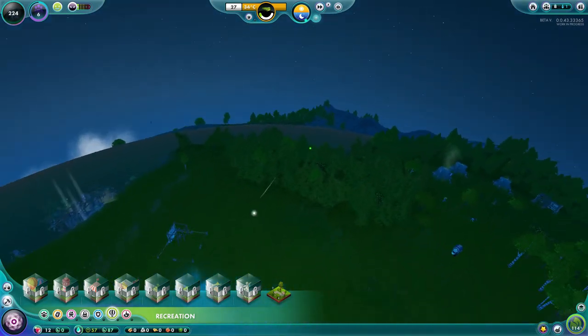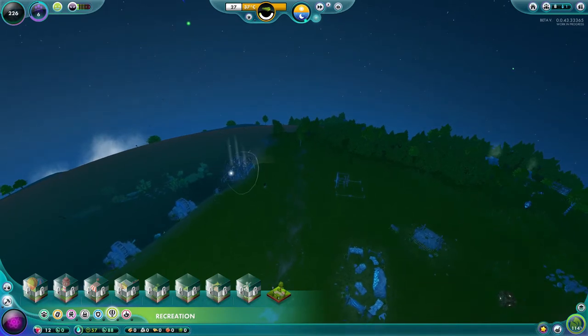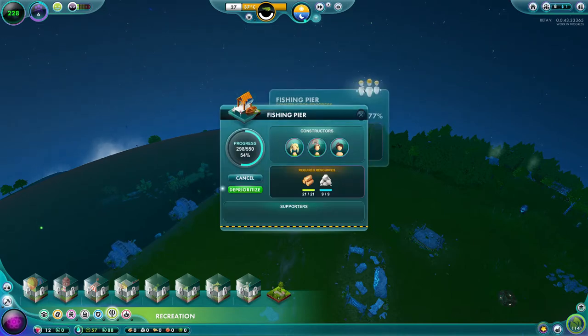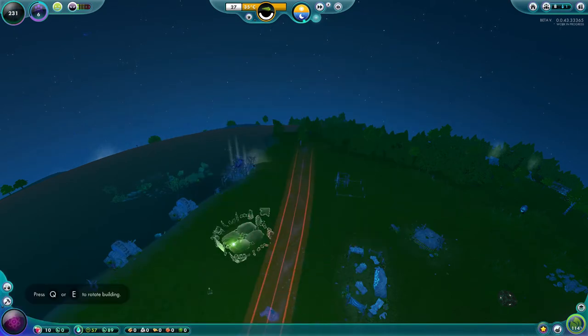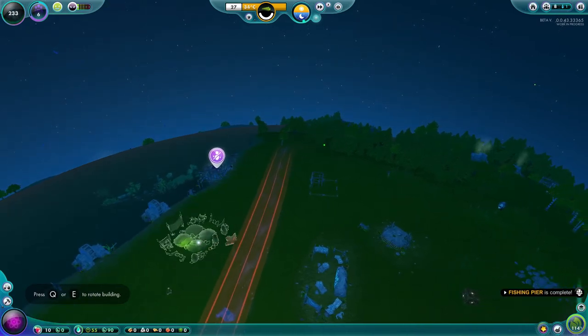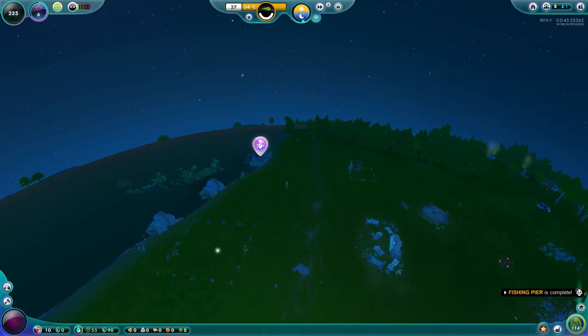All your fishing huts and farms will have a stockpile of a certain amount that they will hold, but once you reach that limit the excess is just wasted. That's where building your warehouses comes into play. We are going to build a warehouse in this vicinity, just using the Q and E buttons to rotate the building. Right here looks good.